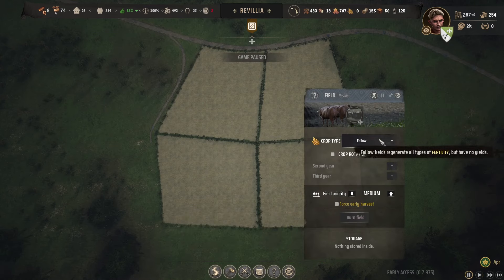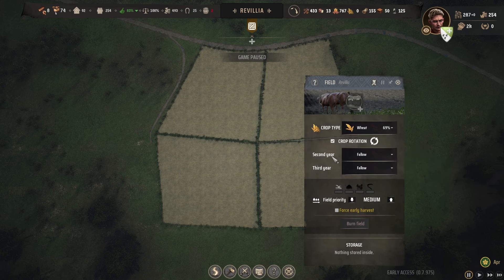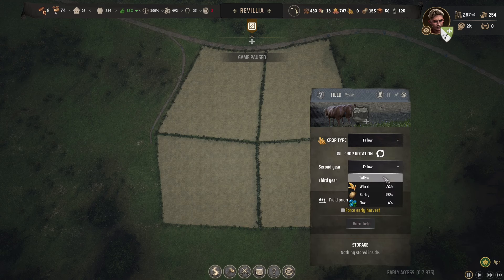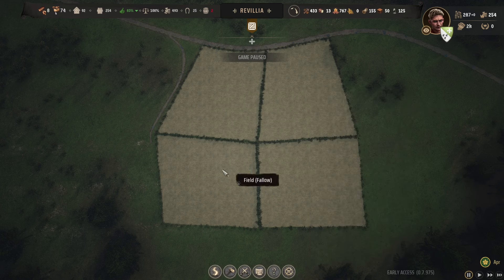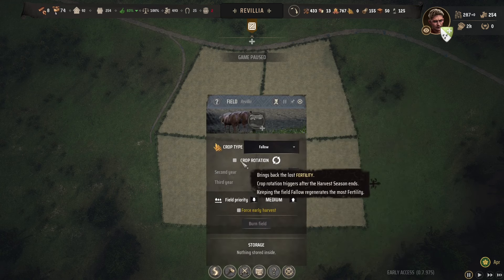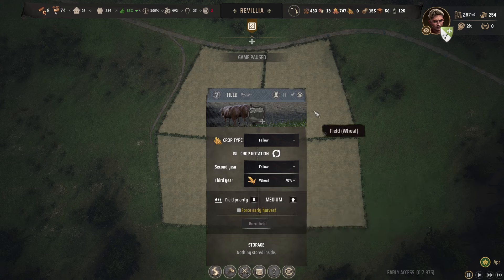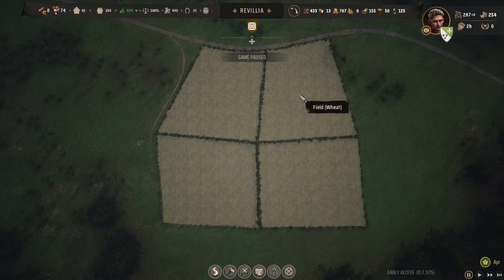This one we will make wheat this first year, and we're going to do crop rotation - the next two years will be fallow. Fantastic. And then this one, we're going to have fallow the first year, and then the second year will be wheat, and then it'll be fallow again. Good. And then this one will be fallow, fallow, and then wheat. Perfect.